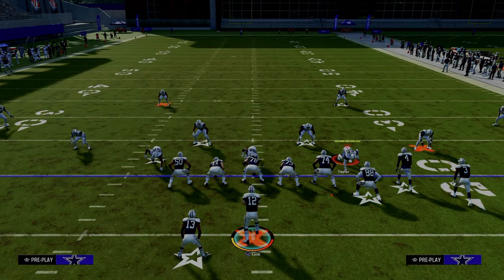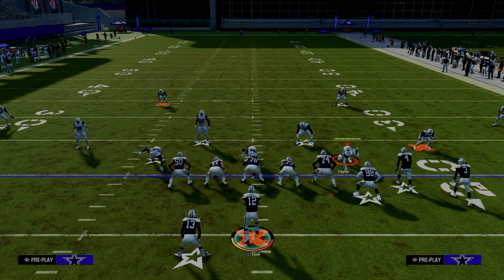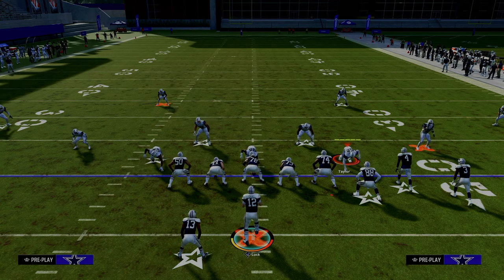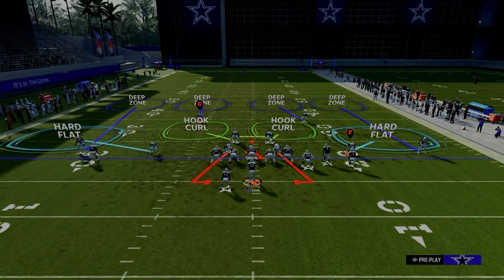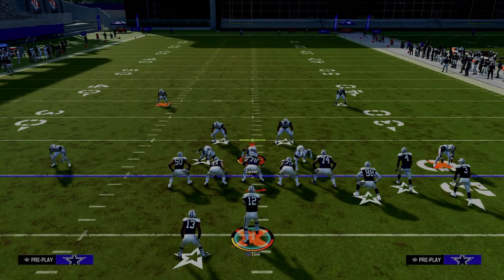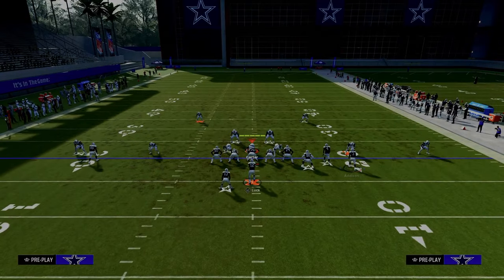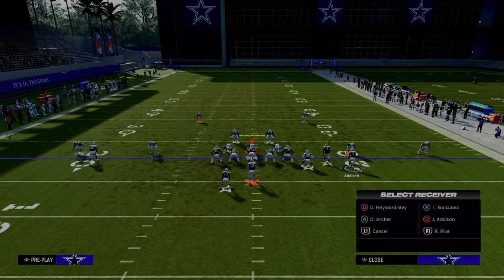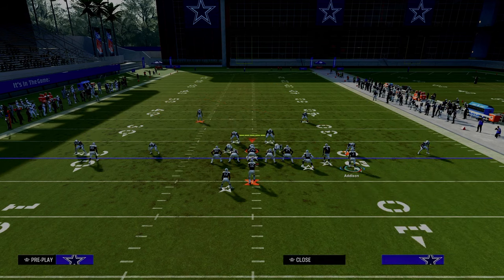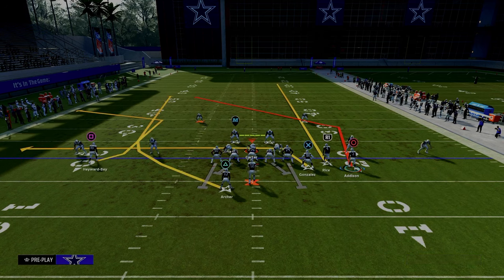This leads us to our third setup of double post — a really effective counter play. This is going to do a great job of attacking any kind of cover four or cover three to the left. We're trying to attack hard flats to force them to play cloud flats, which opens up other stuff. We're going to streak our slot receiver, wheel our running back, and then drag or block-and-release the tight end.